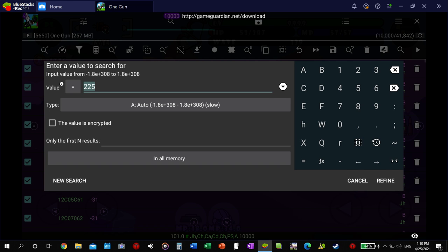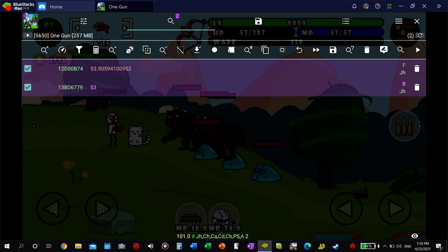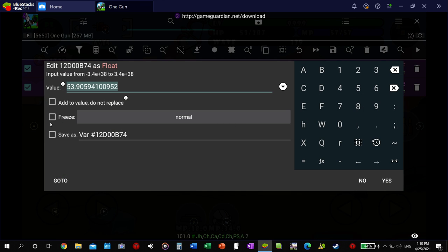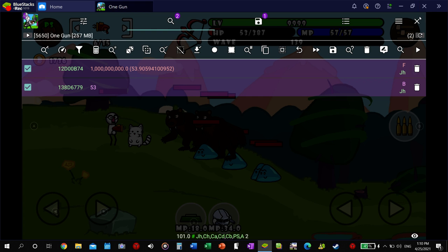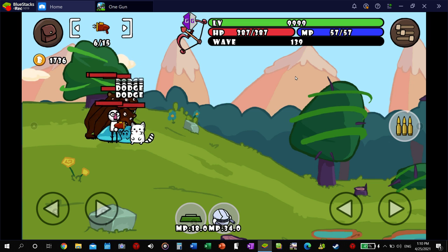Now I'm at 53. I'd recommend doing this on a beginner level so that you don't die in the process. Alright, it should be this one right here — float value. And then we're going to change that to 999,999,999. And then just freeze that. And then you should be all set on your health. As you can see, I'm taking a lot of damage — I would have already been dead by now.